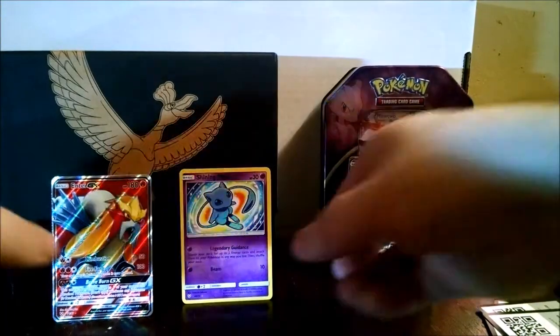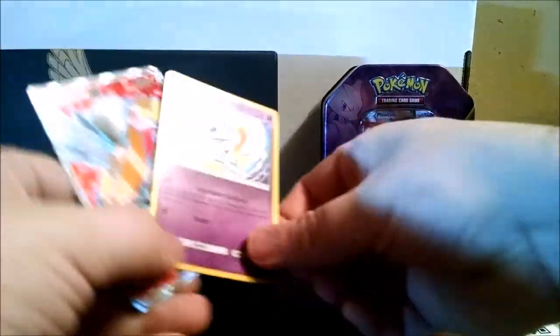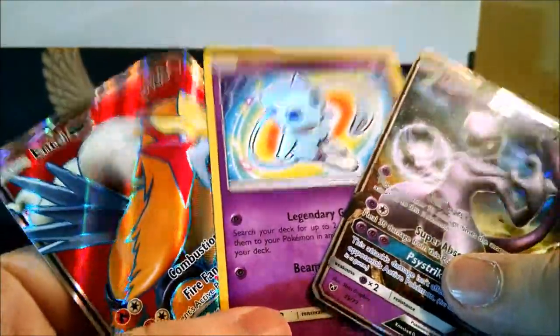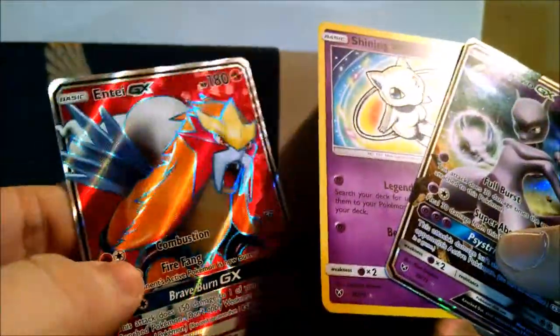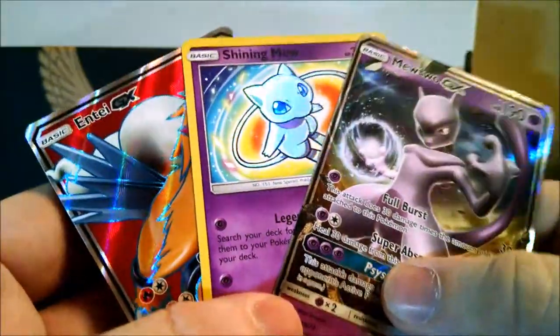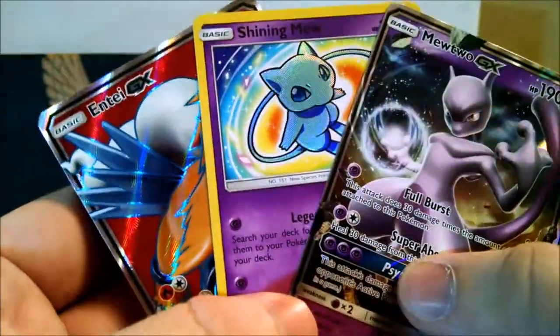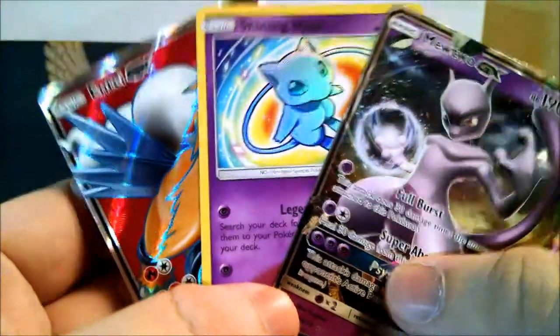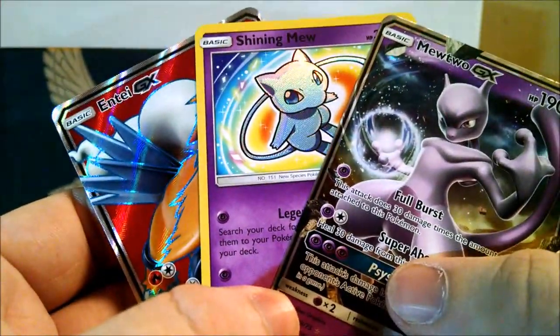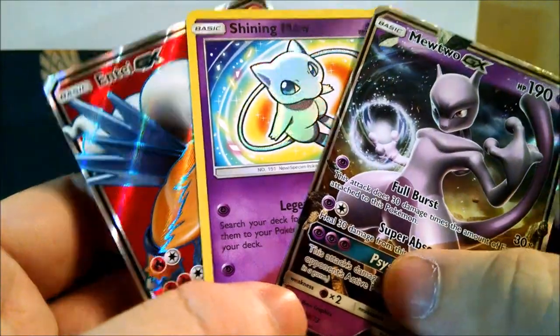So I think that means Rayquaza wins this one with the Shining Mew. Let's take a quick look at all our great pulls: Mewtwo GX, Shining Mew — which I'm super, super happy about — and Full Art Entei. All around, I think it was a pretty decent box. I hope you guys enjoyed. It's definitely not gonna be the last Shining Legends opening I do; I'm probably gonna try to collect the whole thing. Take care!